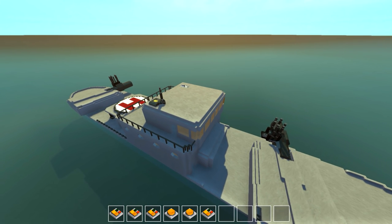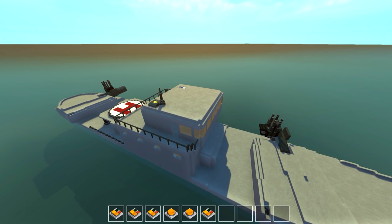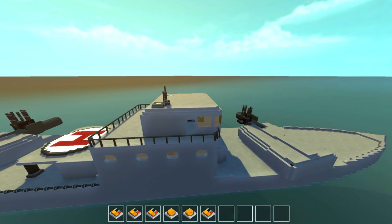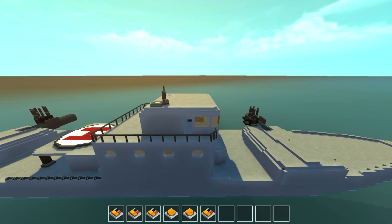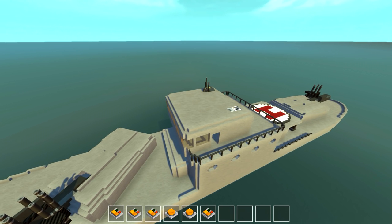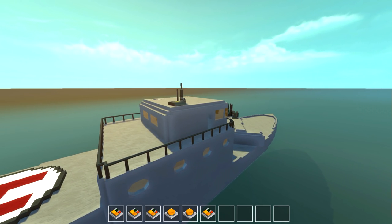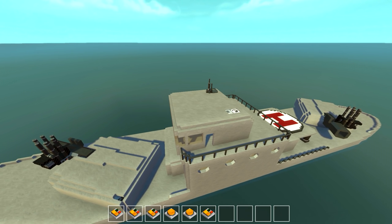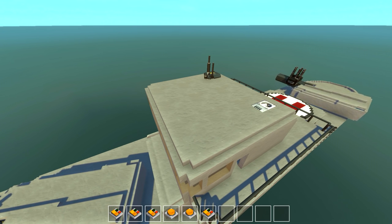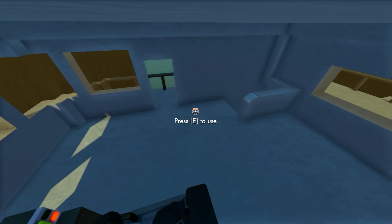So yeah, the turrets do occasionally have some jams. There's just so much going on and so many moving parts with this creation. But you can see it is very well balanced — it doesn't have any issues with the turret weight when you swing them around. You can just drive around and roll in the open ocean. Let's go load the turrets up. Let's line up number two there. Let's assume we're getting attacked from two different directions. Let's go load up these cannons.